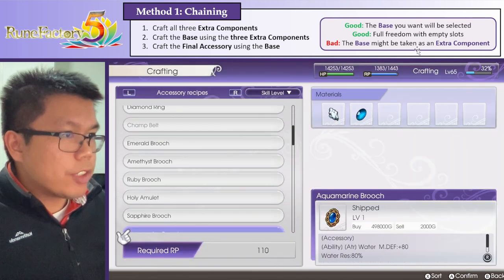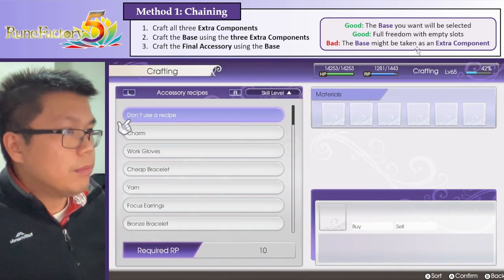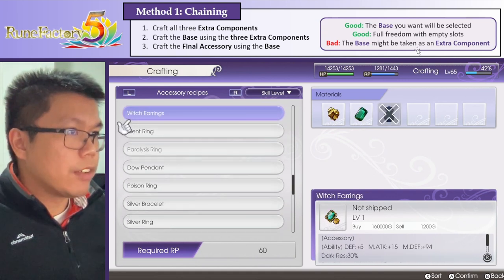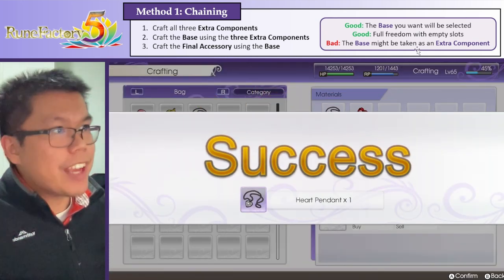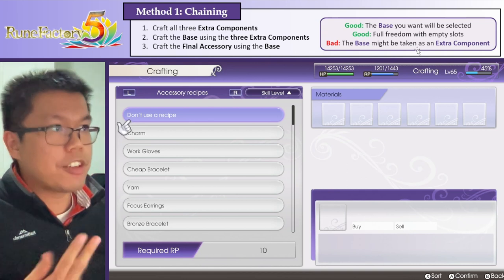Let's make the magic ring, which increases my charge attacks again. And let's make the heart pendant, which increases my skill XP gain. So step 1 is complete - we've crafted our three extra components. Now step 2 is to craft the base using the three extra components.